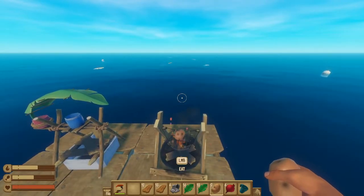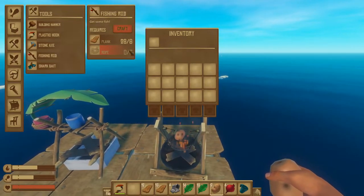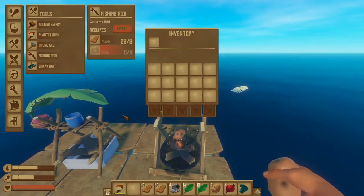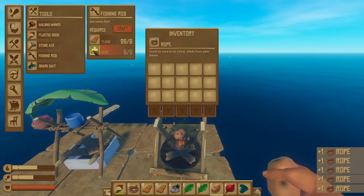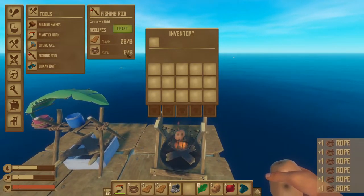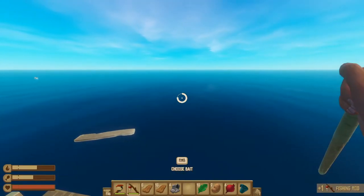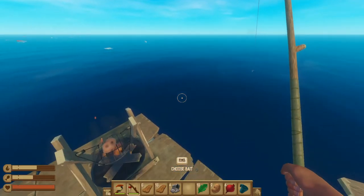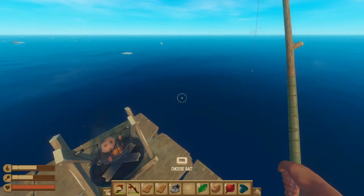The next option, which I recommend, is building a fishing pole. This requires just some planks and some rope, and will allow you to catch fish that can be cooked as well. Once you have your materials for your fishing rod, you can craft one and start fishing in the ocean to gather enough fish. We'll be back in just a minute when we have some fish, and I'll show you how to cook them.